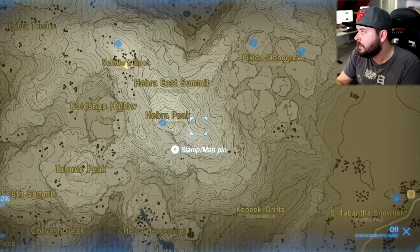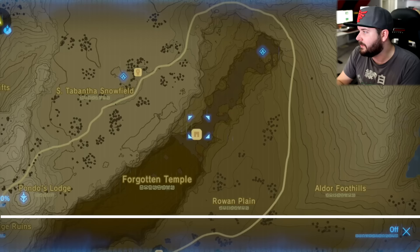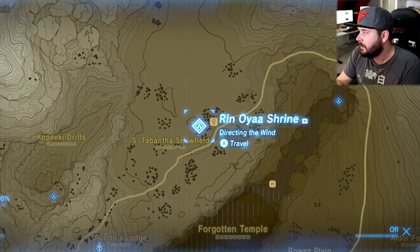To the west of Hebra Peak you're going to find the Snowfield Stable, and there's going to be a shrine right there. Directly to the west of that is going to be the entrance to the Forgotten Temple — this is where you need to enter after you have all 120 of the original shrines. From the Forgotten Temple, you make your way to the end to the Rona Kacha Shrine. There are about 17 guardians inside of there, so be careful.